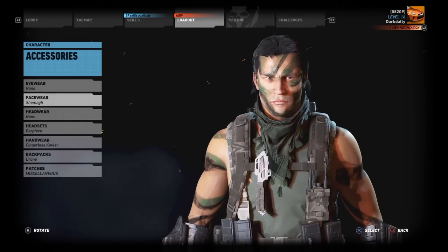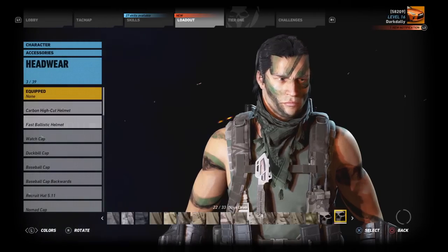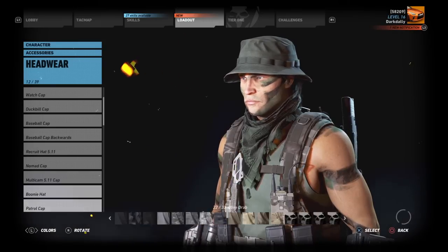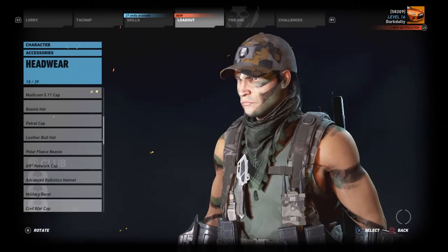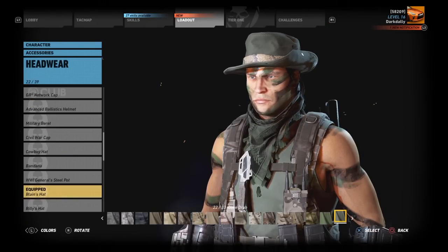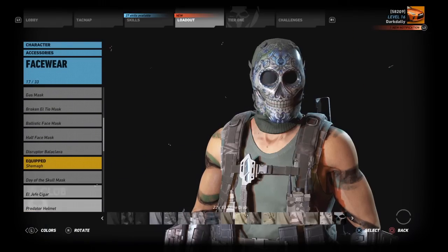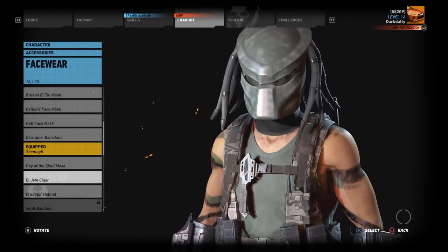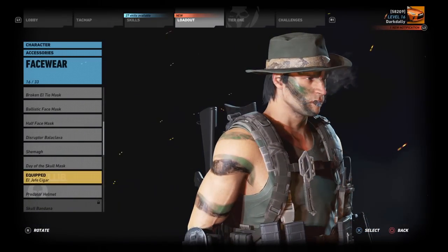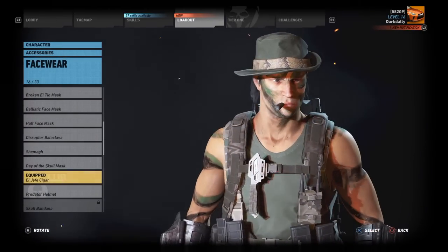One thing a friend of mine did was put together a full Blaine outfit, which he wore when we fought the predator. He put on Blaine's hat and then under facewear added the El Jefe cigar. Of course it was Dutch that smoked the cigar in the movie, but still — this is a really cool predator-style look and definitely something very cool.